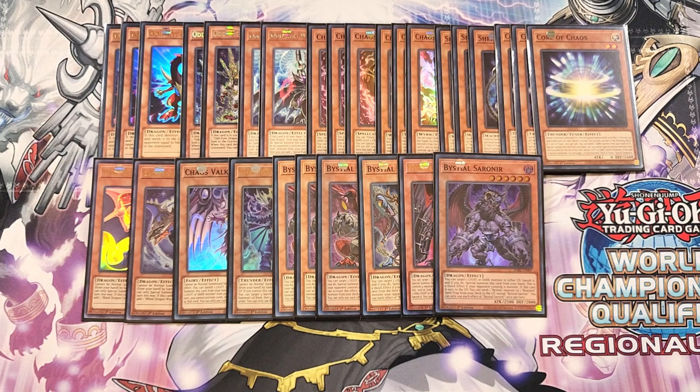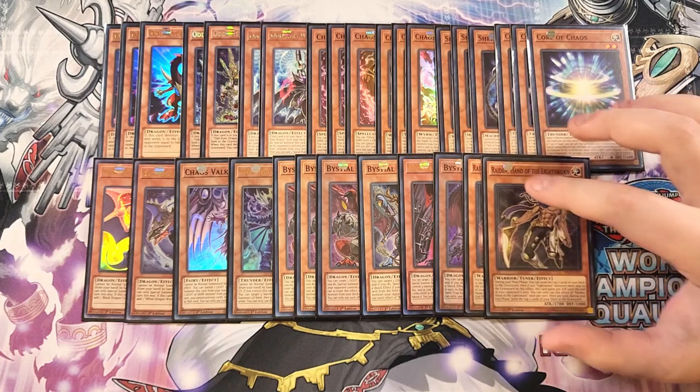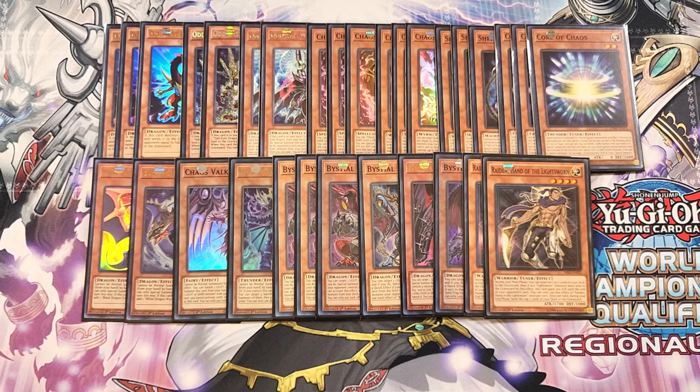We then play two copies of Hand of the Lightsworns. This card is great at helping you dump cards to the graveyard, and we also play Charge of the Light Brigade to get light and darks in the graveyard. Every turn it basically mills four cards — you send the top two cards of your deck to the graveyard during your turn, and during the end phase you send two additional cards from the top of your deck to the graveyard. This helps you fill the graveyard so you can start banishing cards and summoning your chaos monsters.